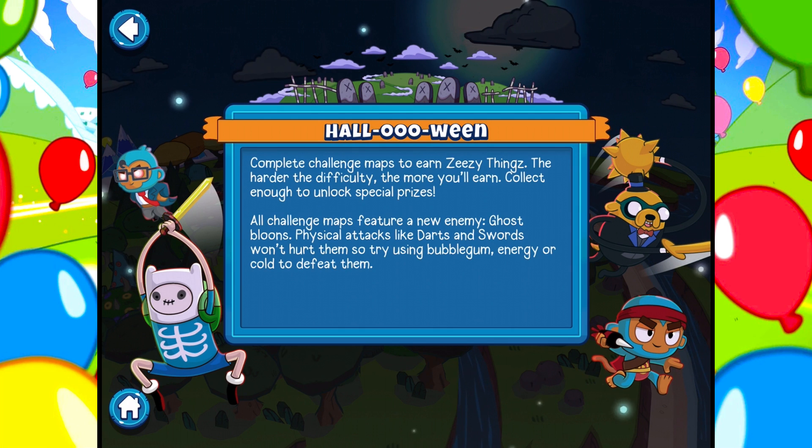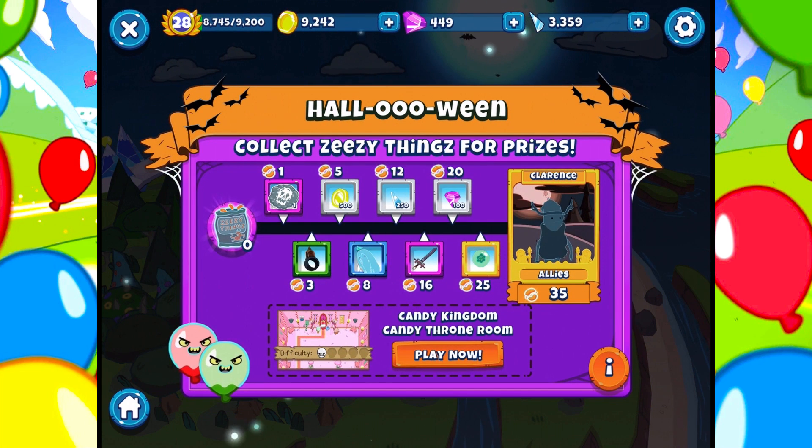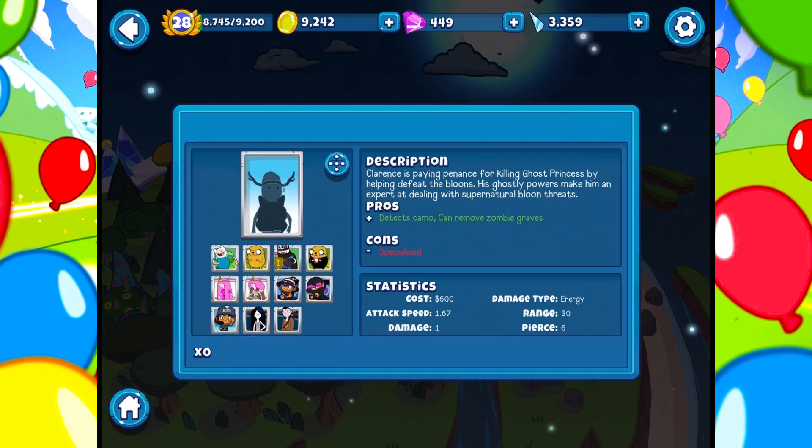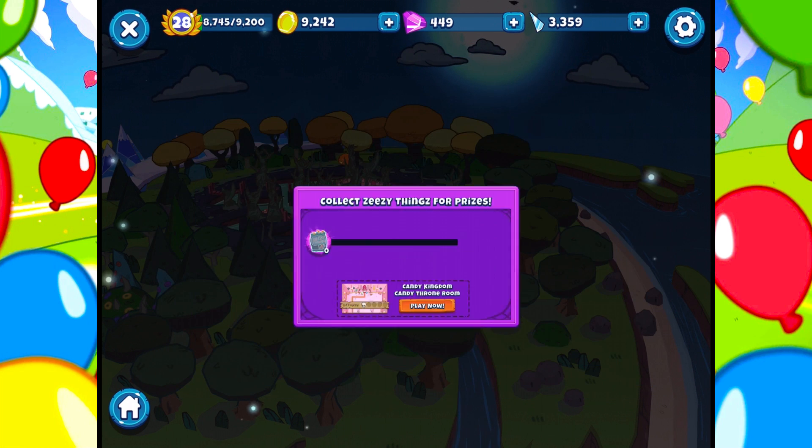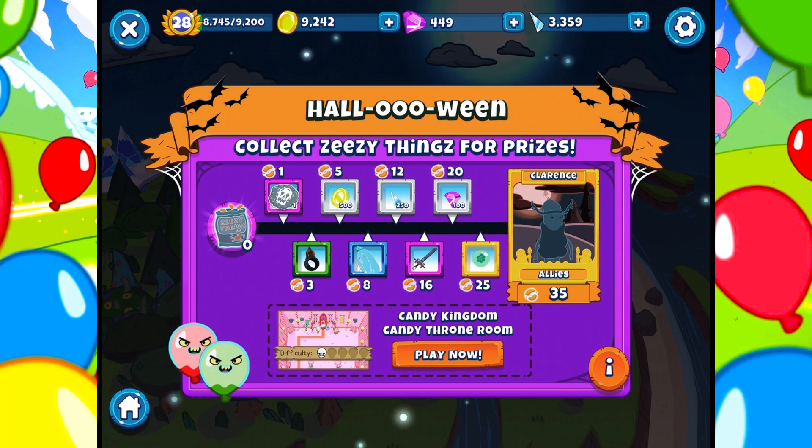Look at him — Finn, looking good. Let's go ahead and play and see what we can do. I want the ZZ things; I have zero. I want to get 35 to get Clarence, an ally here, who — by the way — Clarence is paying penance for killing Ghost Princess by helping defeat the Bloons. His ghostly powers make him an expert at dealing with supernatural Bloon threats. A cool new feature all around. I'm happy you guys are here to join me for this.